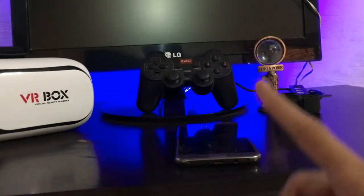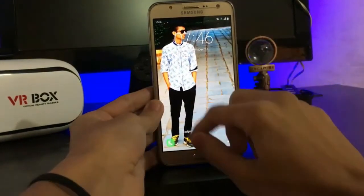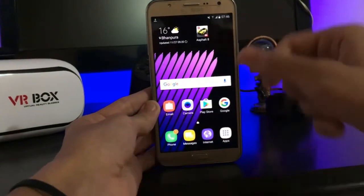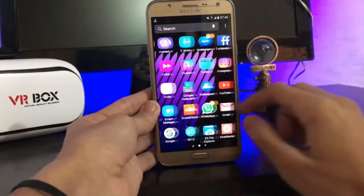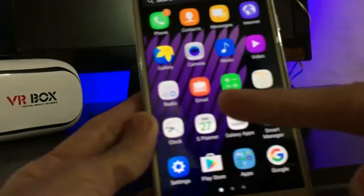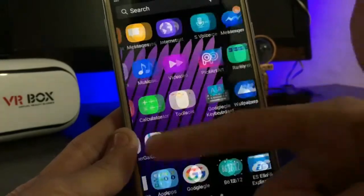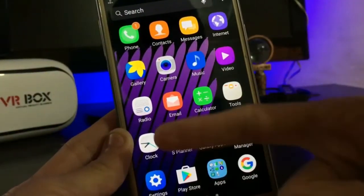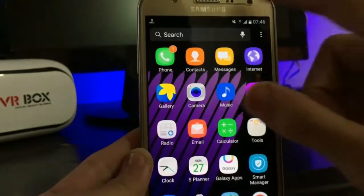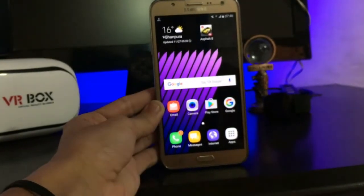I've been using this ROM for one to two days approximately, today is the third day. This is a stock debloated ROM — we did not get any system bloat, various apps are removed, and we get a clean UI with useful apps. This is all that I get, including S Voice; I do not get any other.